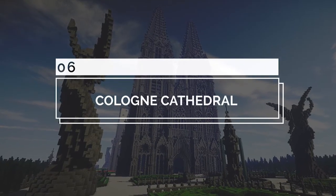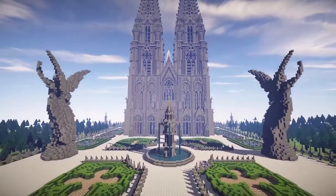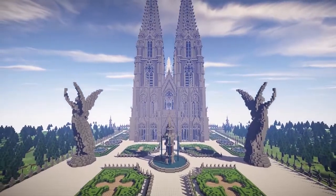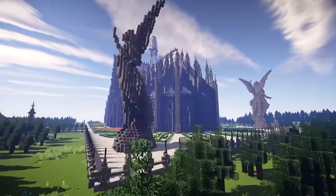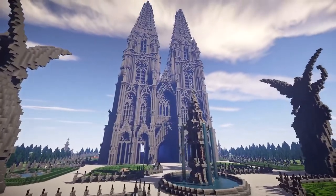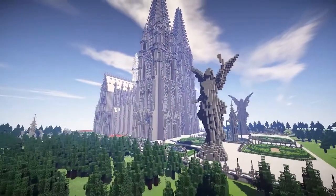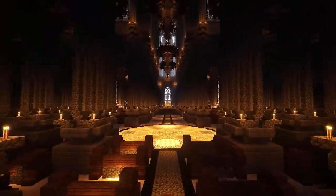Number 6: Cologne Cathedral. For architects or history lovers, one of the sights you have to behold is this creation by Divine Medicus of the famous Cologne Cathedral in Germany. With the towering angel statues on either side of the cathedral and familiar gardens and fountains, you know immediately just where you are. Careful attention has been put into every detail to make sure that every spike and window pane is as accurate as can be. If that wasn't enough, you can go inside too and enjoy the rich interior.